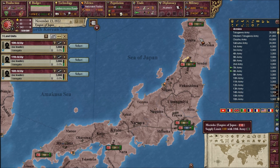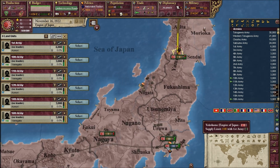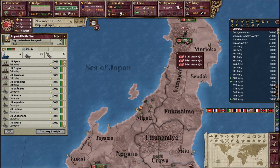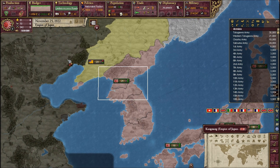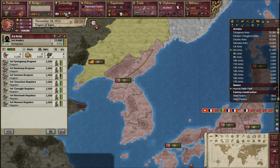Instead, what I'll do is declare war on the Russian Whites and take back my cores. Now that I have an army, my imperial fleet is larger than the Russian navy, and I also have troops in Korea already — so it's just a matter of marching across the border.